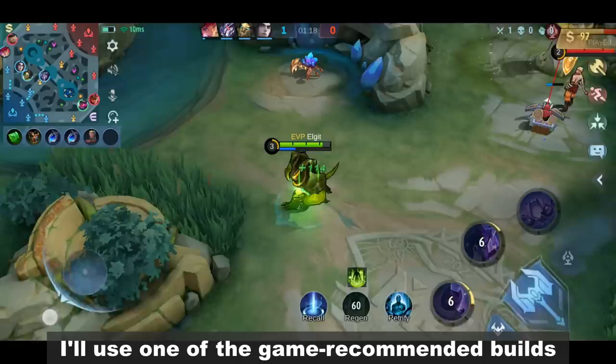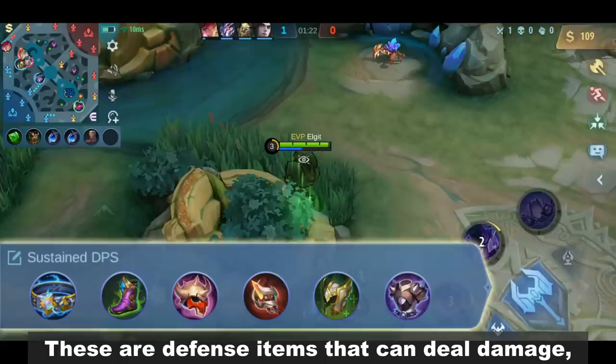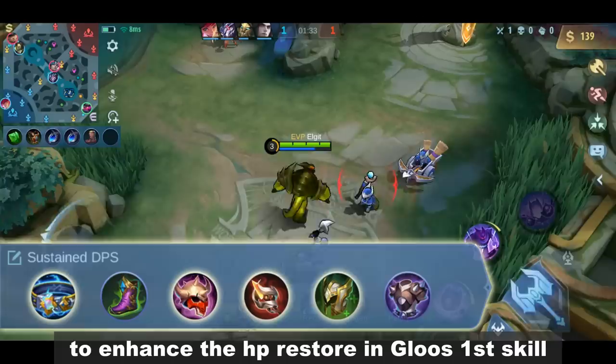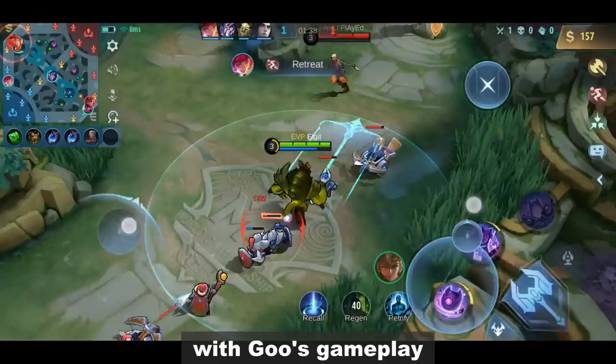With that said, I'll use one of the game-recommended builds in Glue's arsenal. These are defense items that can deal damage, just like the Thunderbelt, Cursed Helmet, and Blade Armor. Most of them also give additional HP to enhance the HP restore in Glue's first skill. I'll also use the Avenger emblem to help Glue fund his build.